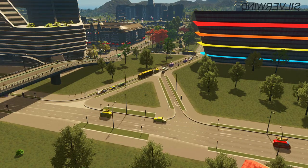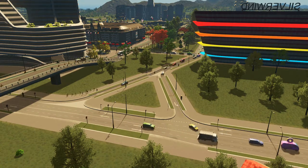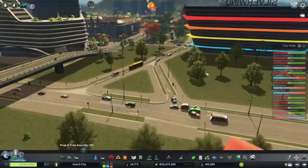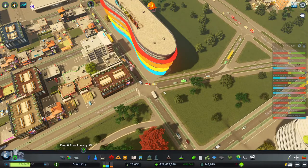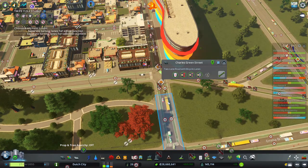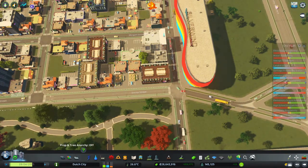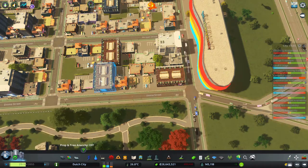Hey everybody and welcome back to the next episode of Cities Skylines. I'm Edition Dutch and welcome back here in Dutch City, where we're having a look at the intersection from the last episode that was not working correctly. So I made some changes, gave it an upgrade, connected with this road again to make it a junction instead of a T-junction because they were too close together. I'm going to do one final tweak - only straight and right, and I made this one a one-way road.